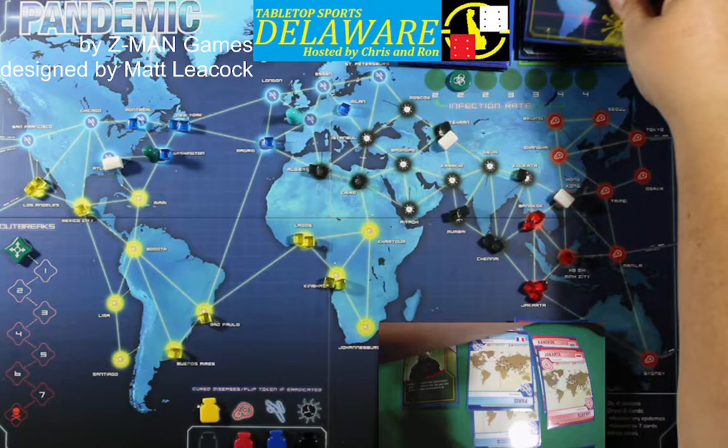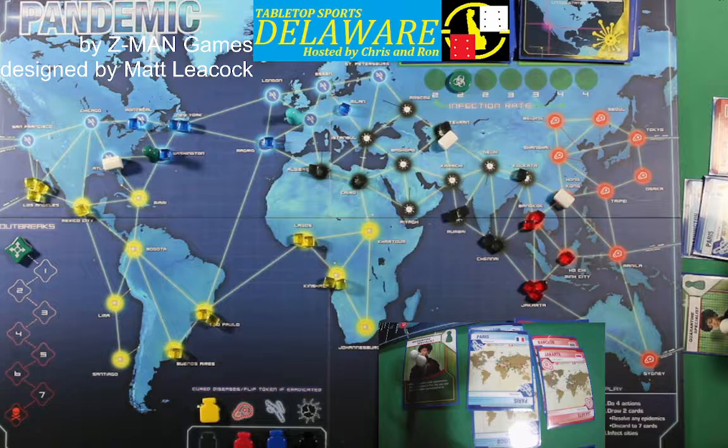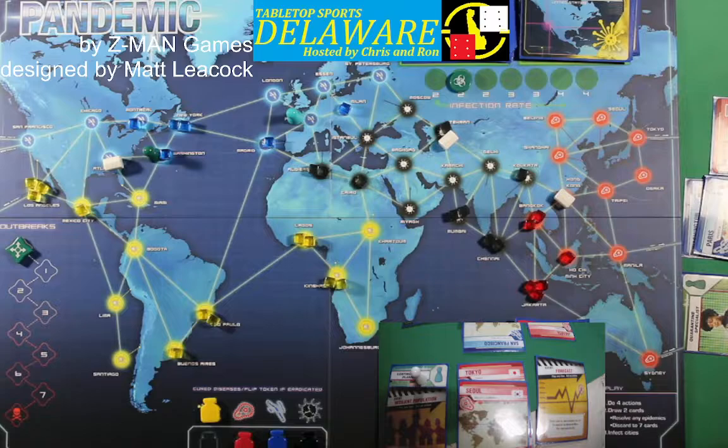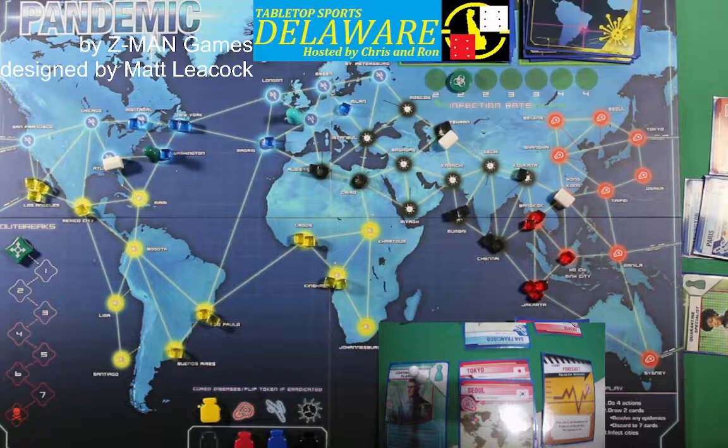Infect cities: Sao Paulo and Los Angeles. Los Angeles is a viable hotspot. Let's go to the Contingency Planner — he's going to use the Los Angeles card to get rid of LA. That's out.